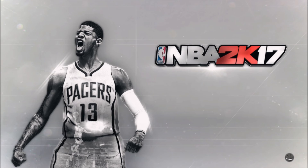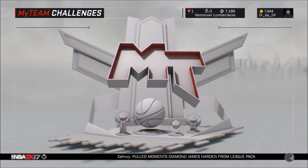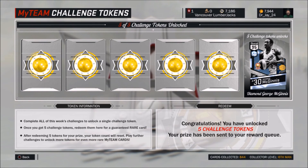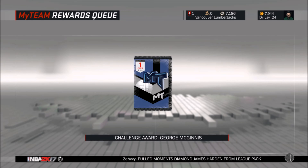I already have a diamond lineup, but I've been using like two centers in my lineup for the power forward and center position. That means I'll be able to put my other center Ben Wallace on the bench as the backup, and then have George McGinnis at power forward and Willis Reed at center. I have five challenge tokens and now I'm going to get my new diamond player, so let's go to PAX, go to rewards queue, and check out his stats.